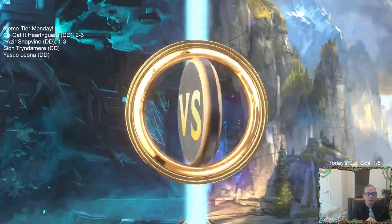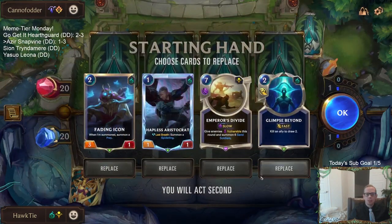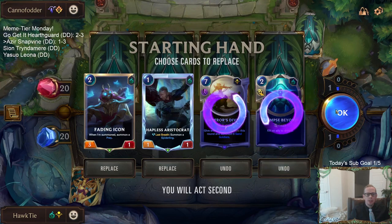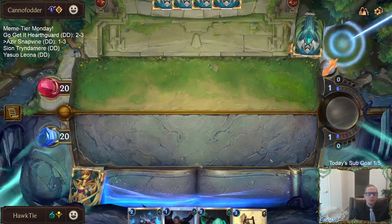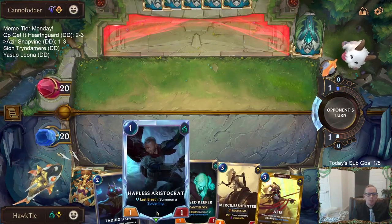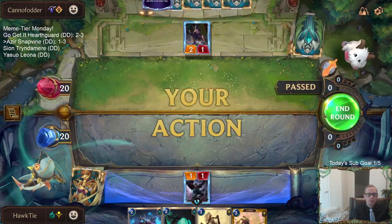Zoe Aphelios with Piltover Customs. I'll send that back, and I think I'll send the Glimpse Beyond back also — I really want to see a Vile Feast for Zoe. But it would also be good for them just not to have Zoe. So just pass the round to me, I'll play Aristocrat. Alright, good enough — I'll take it.